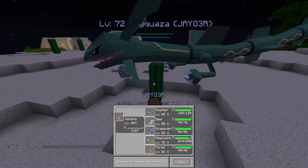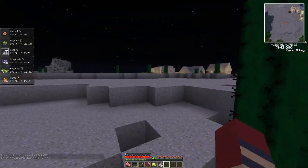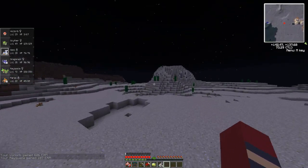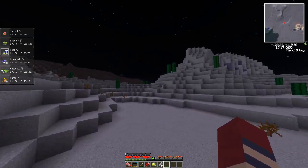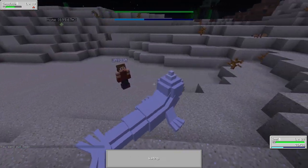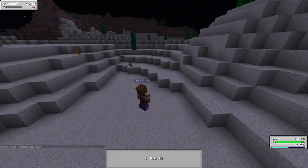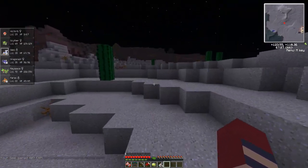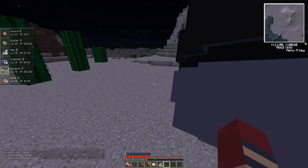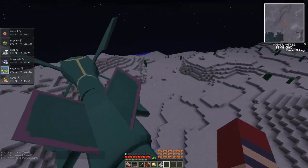Oh, he force-battled me — I'm going to have to go with Voltorb. Not too bad — if I can get an Electrode here it wouldn't be all that bad. I didn't get an Electrode, dang it. If I could get a few Gravelers to spawn in, that would be sick. Let's go with Ice Beam — super effective on this Geodude. Is this the Extreme Hills Biome? I need to make sure I get there while it's still night.